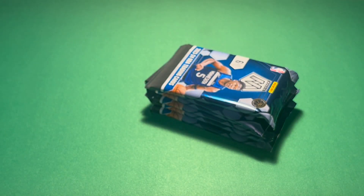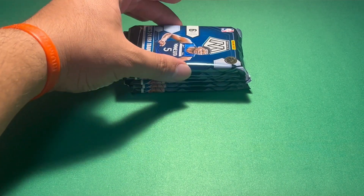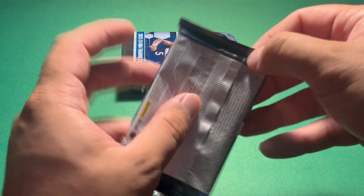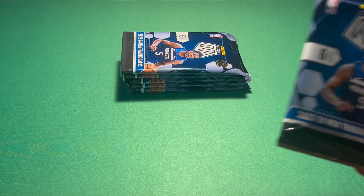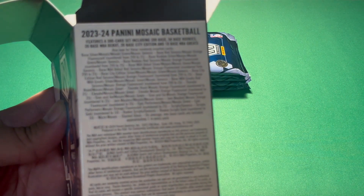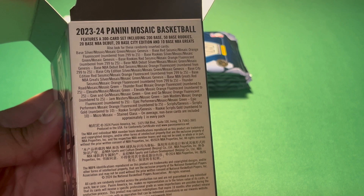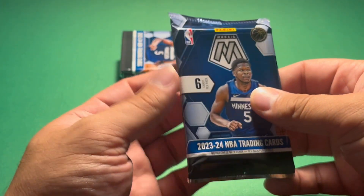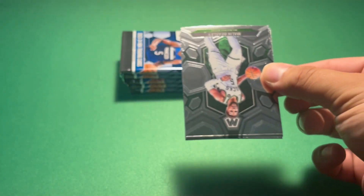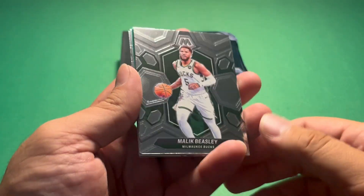About a dollar per card, a little more after tax. Let's get into the first pack here. Six cards in each pack with six packs per box, and then chance at numbered cards and autos. Cards numbered all the way down to 10. No Wembenyama autos, but we could pull a Wembenyama Genesis — that'd be pretty cool. Here's a look at the base design.